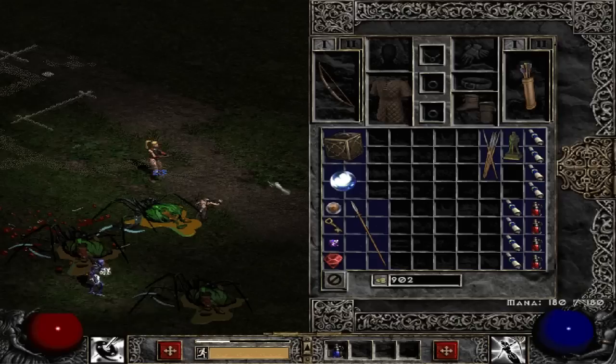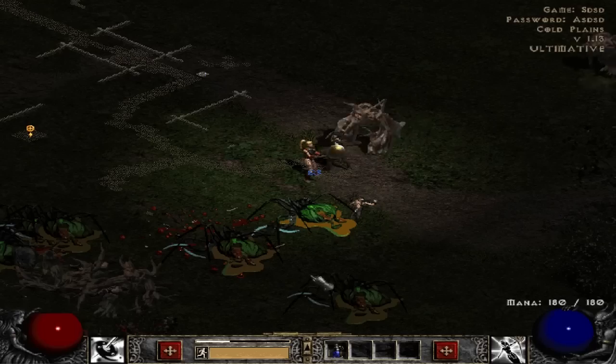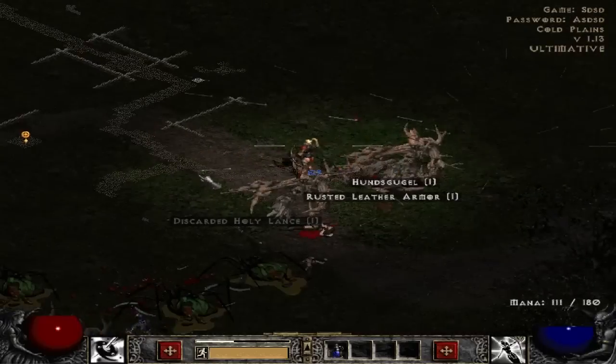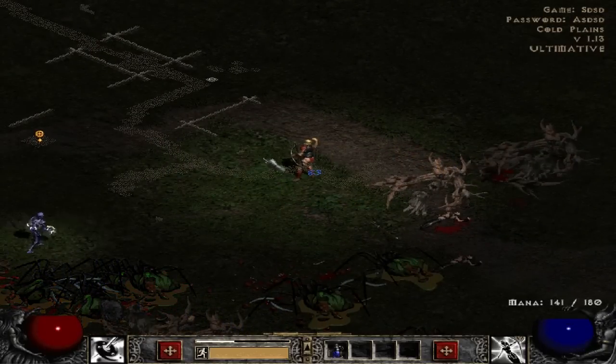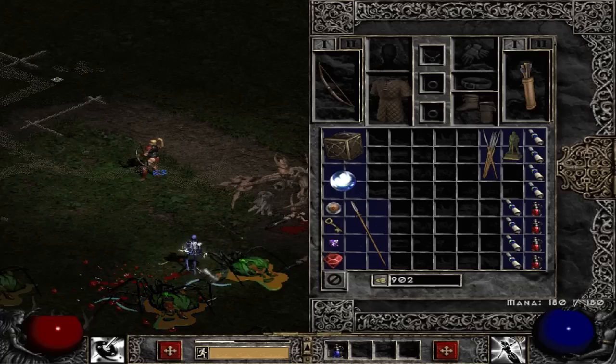I just happened to come across a mystic orb, and I should probably explain what these do after I kill these. By the way, I've been leveling up so fast I haven't even needed to use my potion, which is pretty awesome. That's what I love about this game — the leveling is so quick, it is ridiculous.